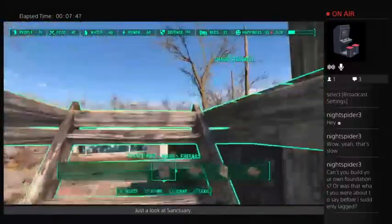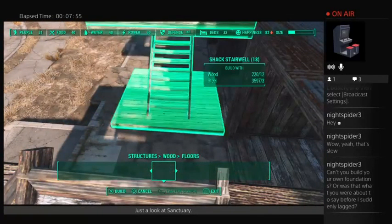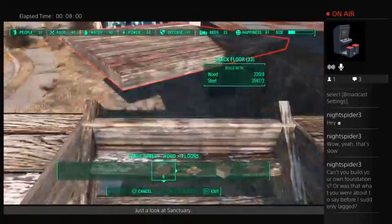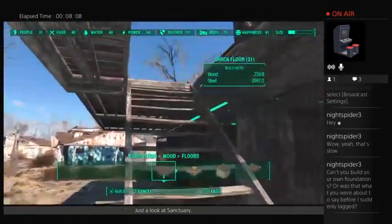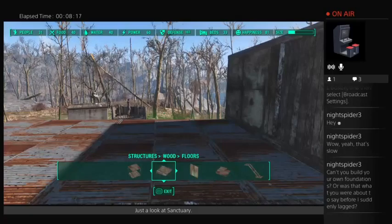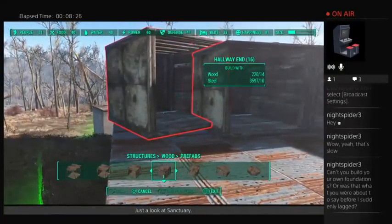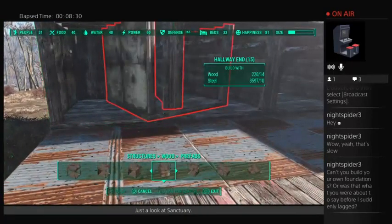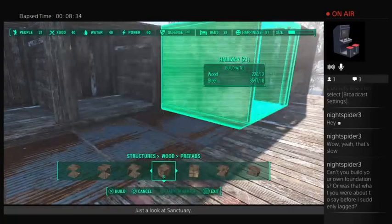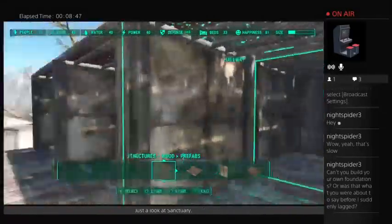From there it's just a matter of adding regular floors and making sure the hallway end is facing the right direction. So you have some place for them to walk to get to their rooms. These are the hallway ends — get them in place. And then hallways. Now you have all the rooms.